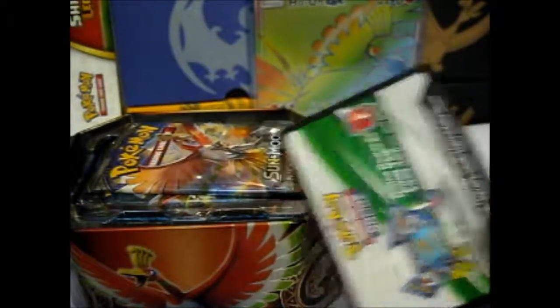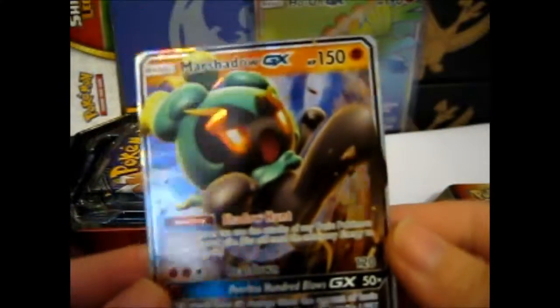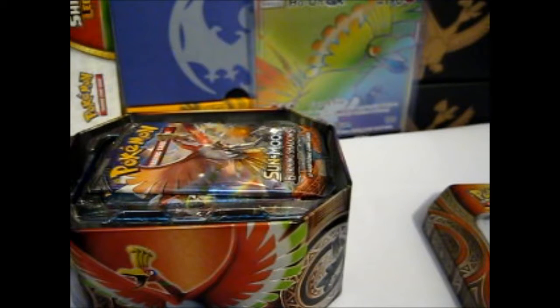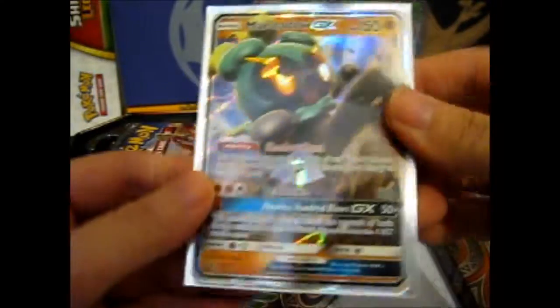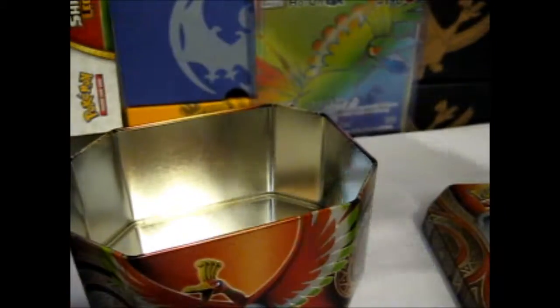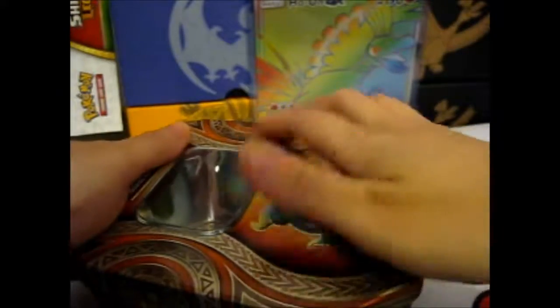Proof of existence of a code card. Here is the Marshadow. So now I have three Marshadows — this promo number SM59, and the other two from the Burning Shadows set. I'll put that aside and take out the booster packs.